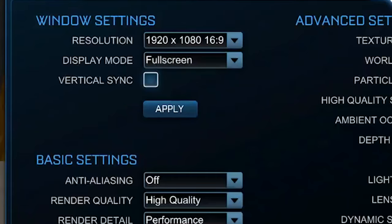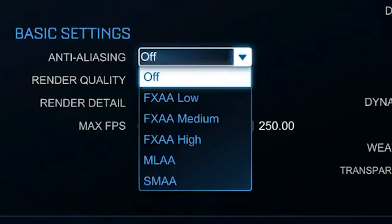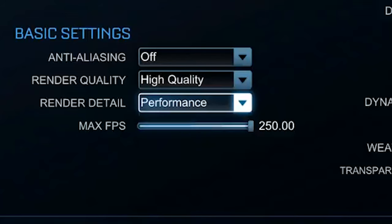While we're on the topic of input delay, the next setting to turn off is G-Sync. This setting creates a ton of input lag, so in my opinion just don't use it. For basic settings, turn off anti-aliasing and keep your render quality to high quality if you can — dropping it will boost FPS but at a big visual cost, so save that as a last resort. With render detail, however, I have no problem dropping it down to performance, because the added visual effects aren't essential and can sometimes be distracting anyway.